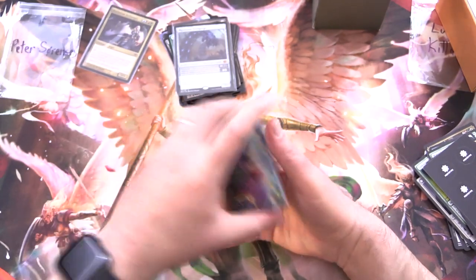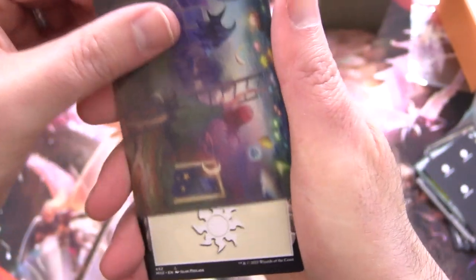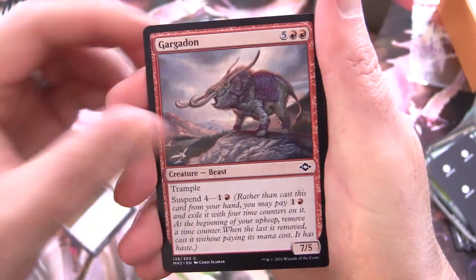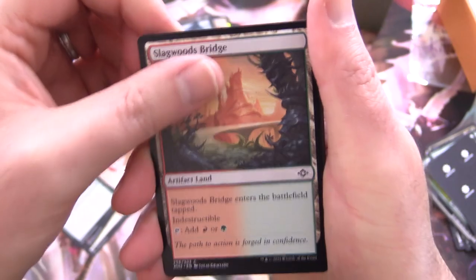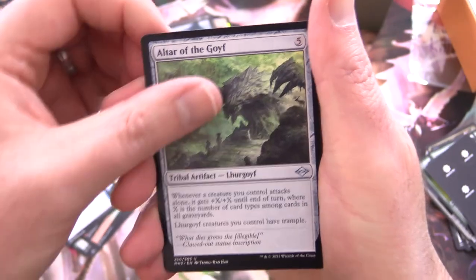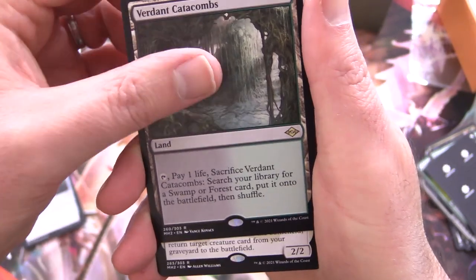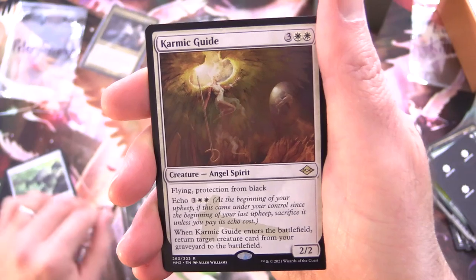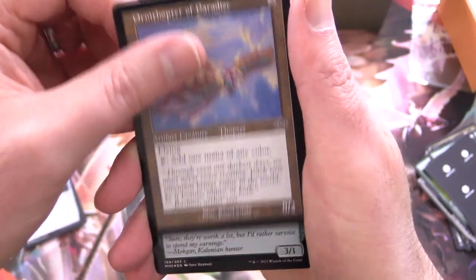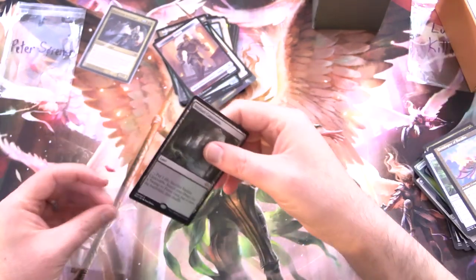Modern Horizons 2. We have Lucid Dreams — awesome art card — and a Plains. Gargadon, Rift Sower, Slagwood Bridge, Fast and Furious, Said and Done, Lucid Dreams again. Urza of the Goyf, and Verdant Catacombs — Verdant Catacombs for the win! Peter is well pleased with that one. And Karmic Guide, an angel spirit. Ornithopter of Paradise, foil Jewel-Eyed Cobra. Let's chuck in the Golem token. Nice to get a fetch land in that final pack.